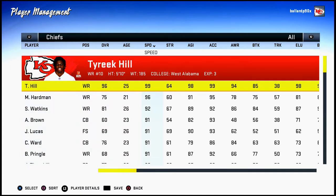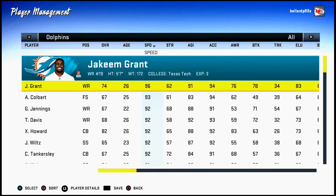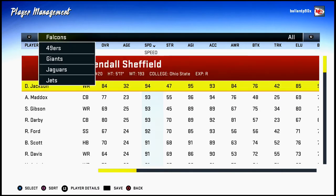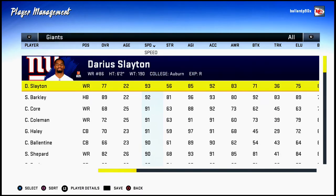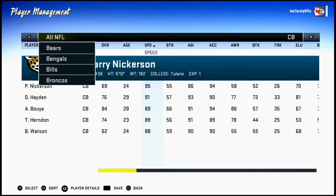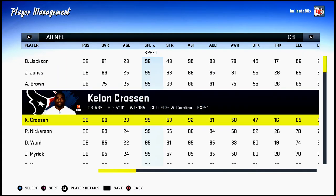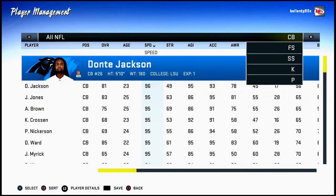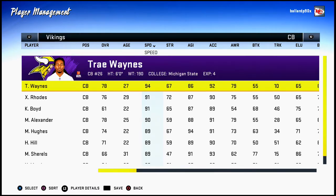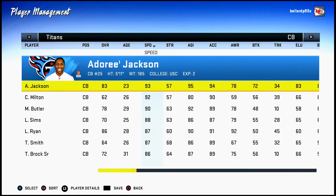The first thing you want to look for when choosing a team is speed — specifically how fast your corners are. If you have fast corners you can do a lot of different things on defense. With Tyreek Hill at 99 speed there's really no cornerback in regs that can hang with him, so you're going to have to rely on abilities. Defense is honestly all about abilities.